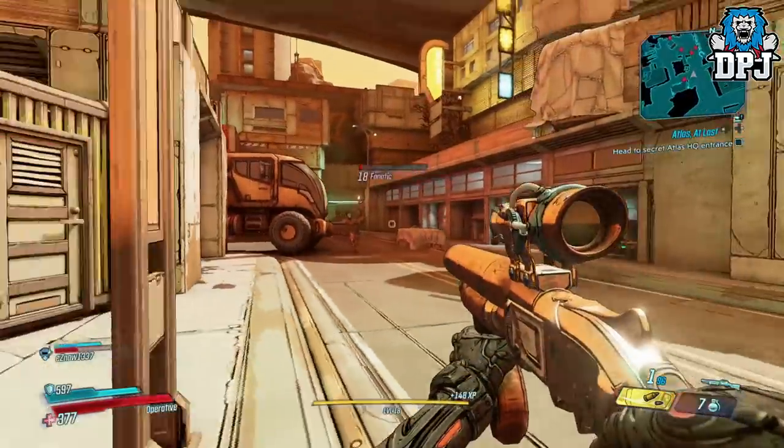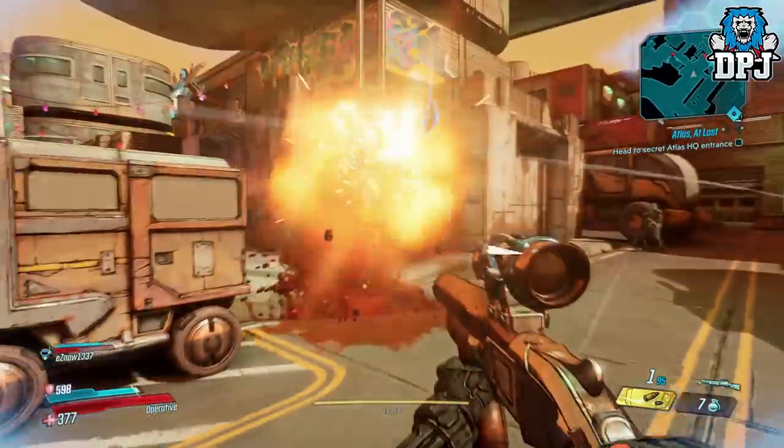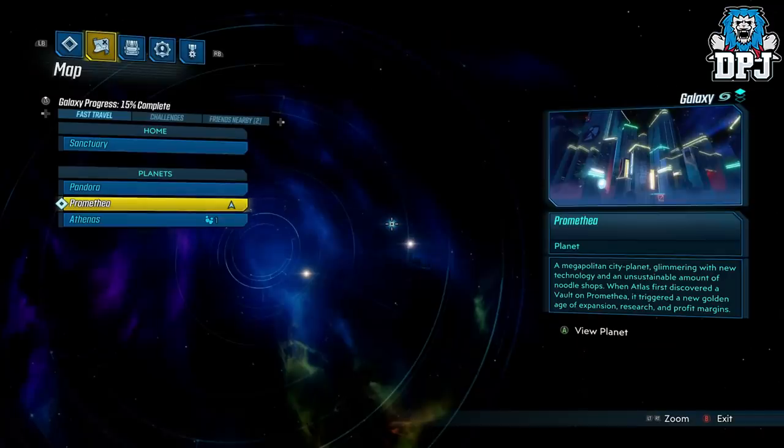The next weapon which is a must is the One Pump Chomp. This is also a farmable weapon and again it's located within Promethea. Follow the route I take from this fast travel spot to the subways.